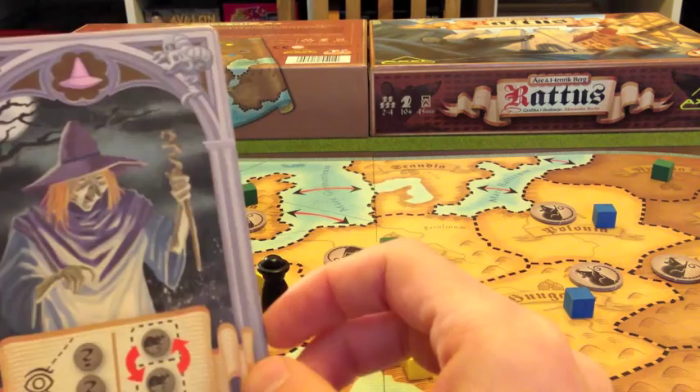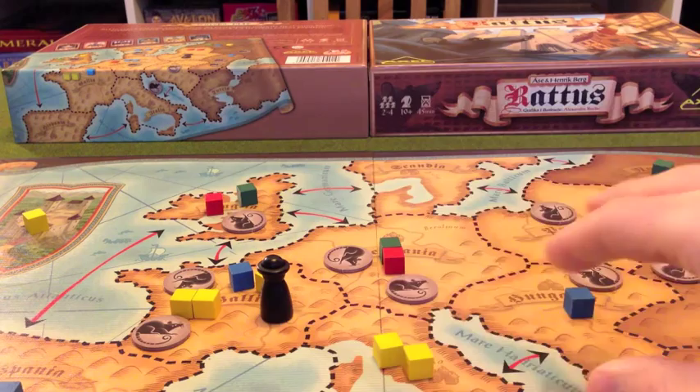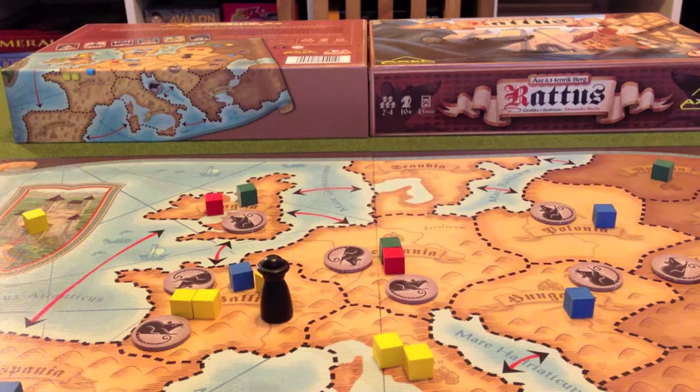We play until either all the rats have run out or one player has all their cubes on the board. Then we have one final round where all the rats activate - that final round is really significant because it will kill off a lot of cubes, fairly randomly. Each player also gets to use their player power one final time, and then we see who has the most cubes on the board, and that person wins.